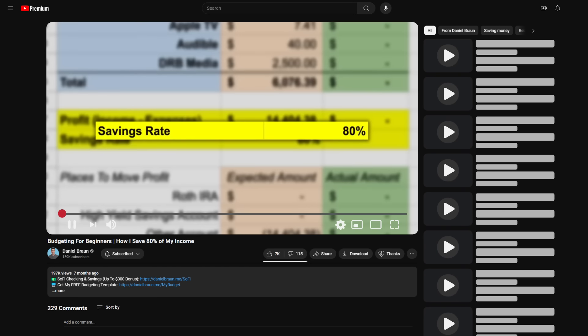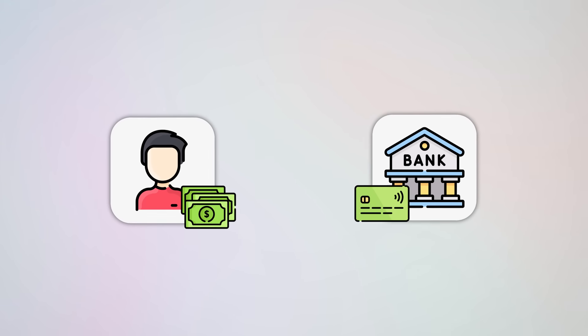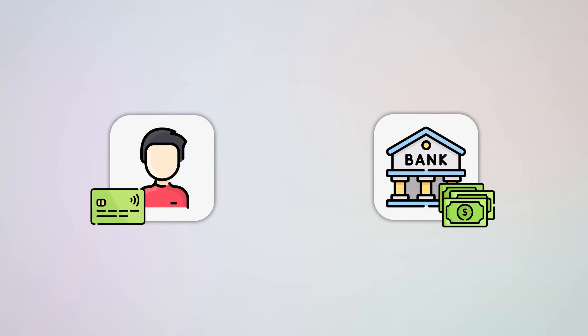One main issue many people run into when looking to get their first credit card is the famous catch-22 situation: in order to get approved, most issuers like to see that you've got some credit history, but you might not have any credit history yet if you don't have a credit card. Luckily, the easy solution is to get a secured credit card. With a secured card there's lower risk to the issuer because you put down a security deposit of maybe a few hundred dollars, and that deposit equals the credit limit they give you.